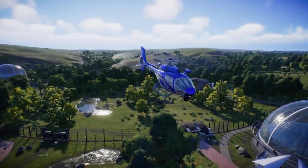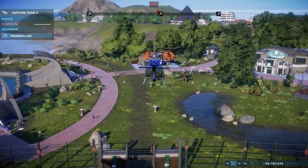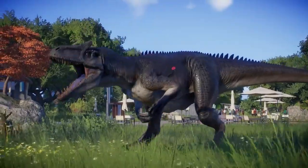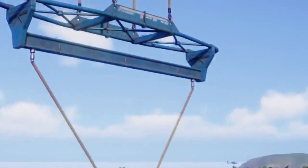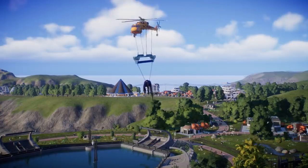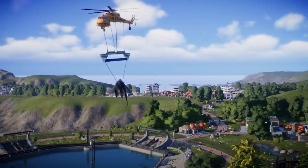The Capture Team can be deployed at a moment's notice to tranquilize any dinosaur that has escaped its enclosure. These teams are essential to any park. With them on your side, what could possibly go wrong?